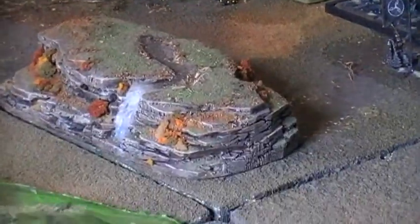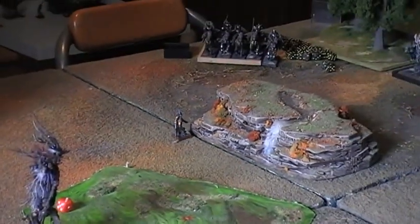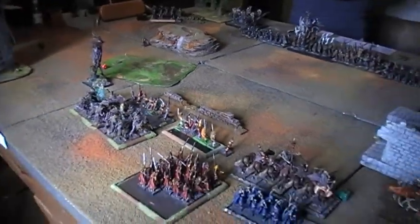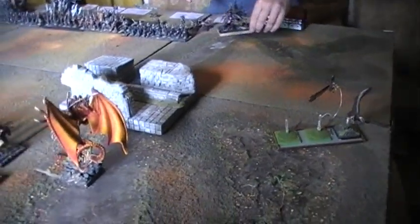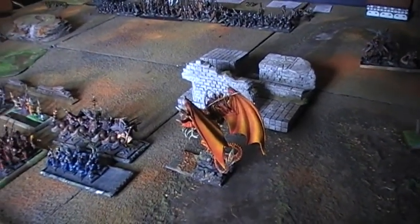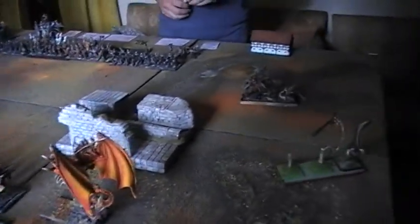Vanguarding is underway. The Sylvan Elves' Shapeshifter started the vanguarding and is being opposed by Dark Riders. The Sylvan Elves also vanguard their Kestrels with bows against the Gorgons.